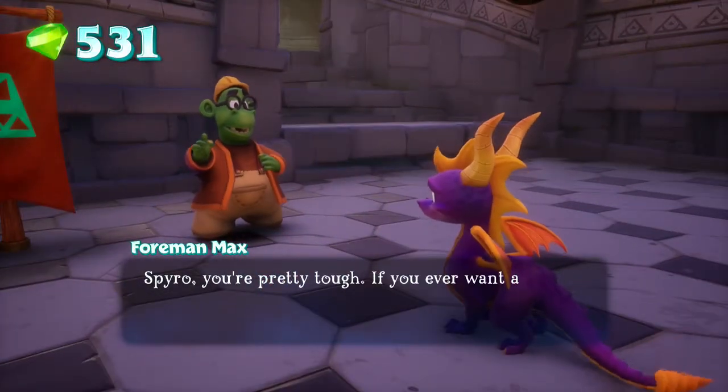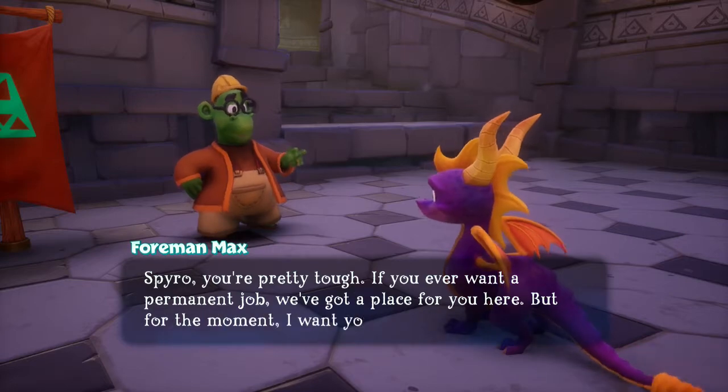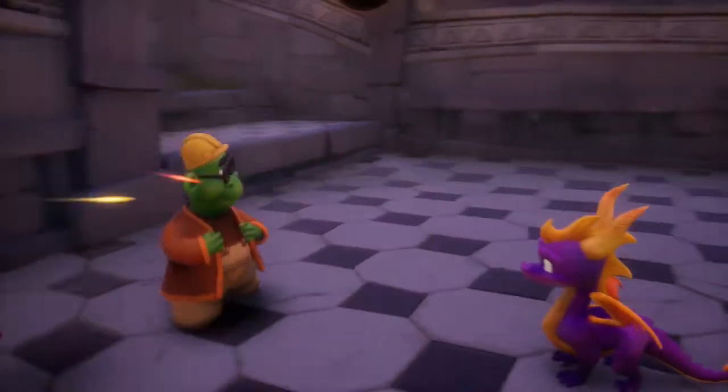NPC: 'Spyro, you're pretty tough. If you ever want a permanent job, we've got a place for you here. But for the moment, I want you to have this talisman.' Well, that was easy.